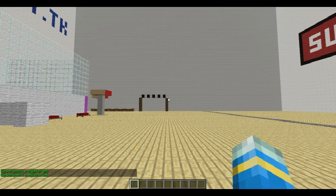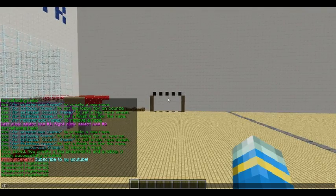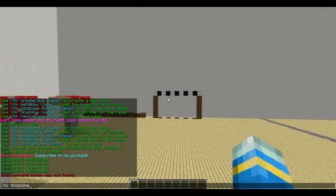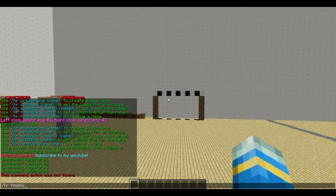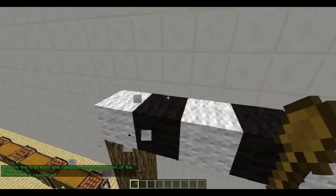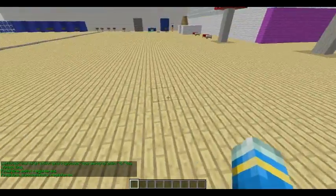So now there's one thing left to do, which is the finish line. Instead of using 'finish line' as the command, if I do that it doesn't work — the command action wasn't found. So what you're going to want to do is use 'hrsetfinish' instead — that's very, very, very important — and then obviously 'subscribe.' There we go. It gives you a wooden spade, you just go to the top, click and click, and there we go, we're sorted.